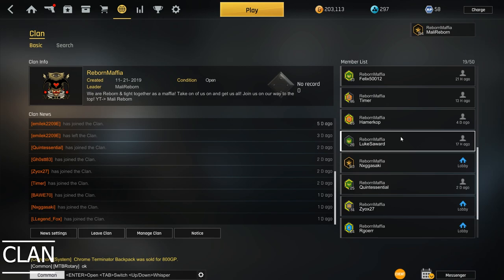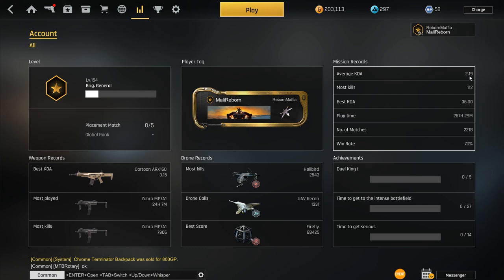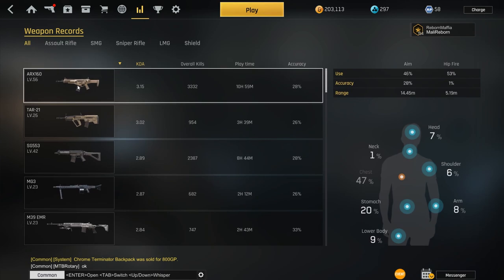This is my clan — you're welcome to join it by the way, it's a pretty good clan with friendly people. These are my stats. My average KD is 2.19. When I started this game my KD was around 1.1 or 1.2, or even lower. My most kills in a match is 112 — I have a YouTube video of that.